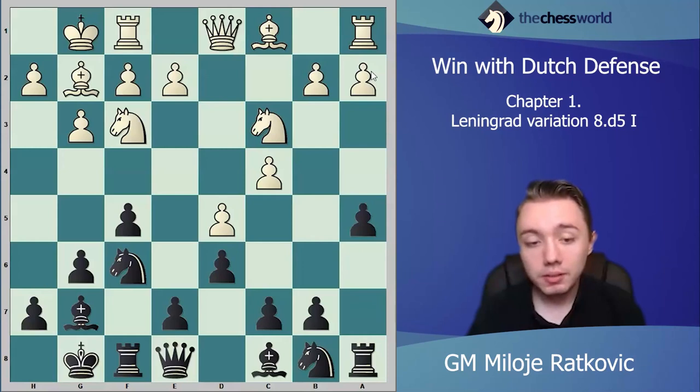The idea behind a5 is developing the knight on a6. We want to put the knight on a6 and later on c5. Also, a5 is a very good prophylactic move because with a5 we are stopping b4 by white and we want to gain more space on the queenside.